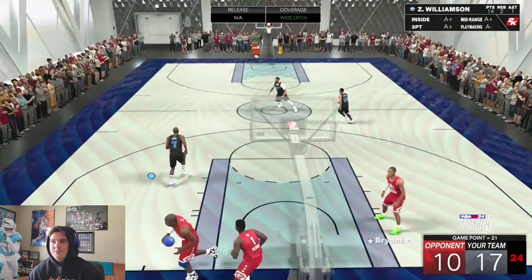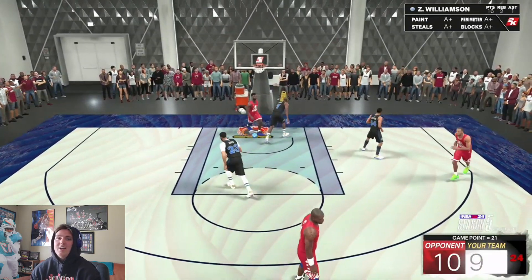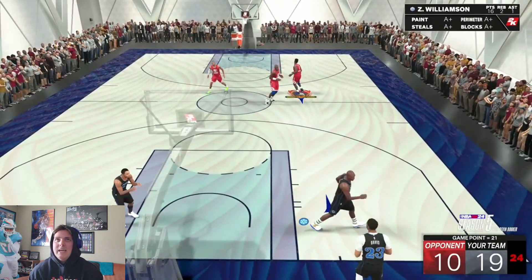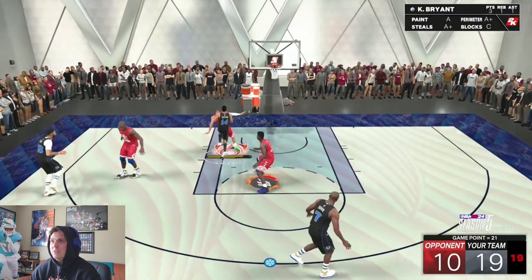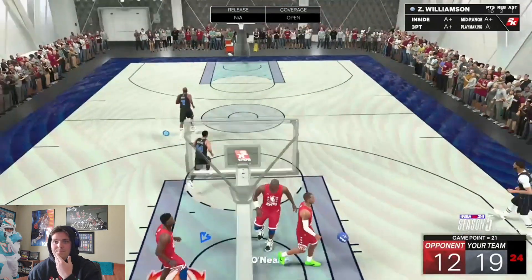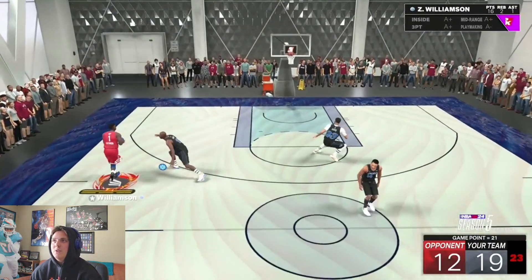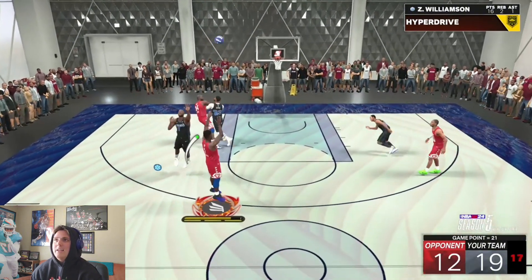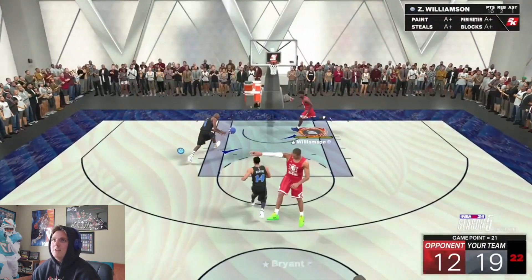I let Lamar Odom get that easy two. Easy dunk there from Zion. He's got 16 points, two boards, one assist — not a bad stat line. Kobe's doing his thing with great defense. Zion, you want to end this with a tray fade three? I'll let you go for it. Tray fade three — thought I greened that, either way it's a miss, doesn't matter.